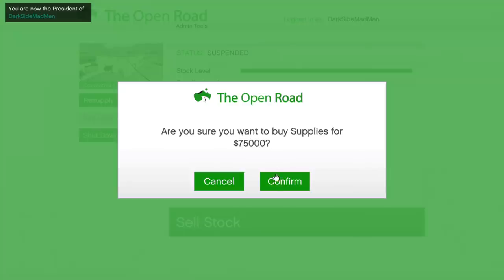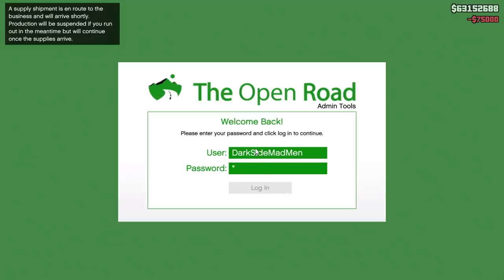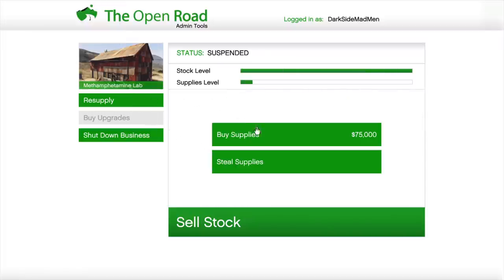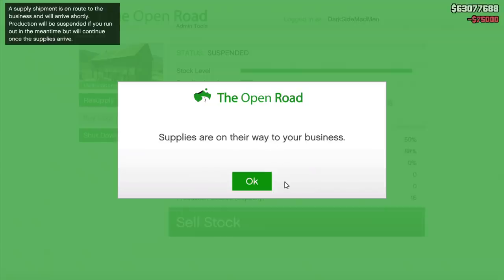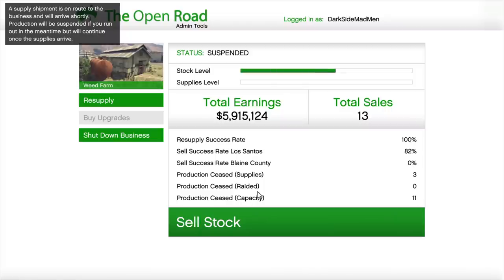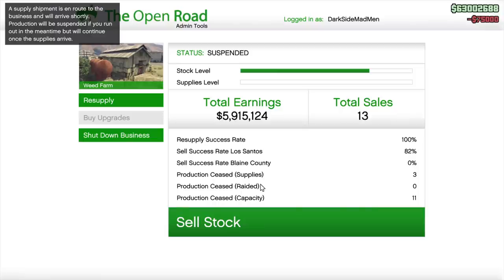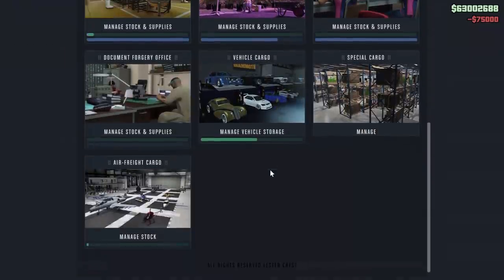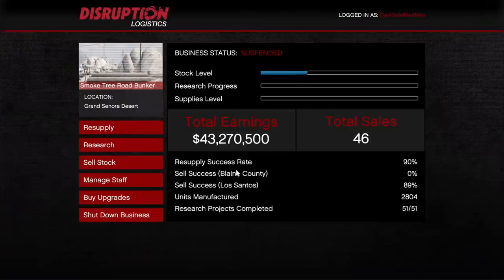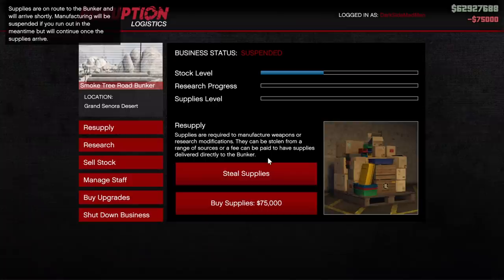If you have them, make sure to buy supplies and have them running in the background, or simply go AFK watching the security camera or the TV in your apartment. You can leave the game on while you go out for 15 minutes or longer, because the game will still be making money. All you need to do is resupply your business every one and a half to two hours and you'll be swimming in money.